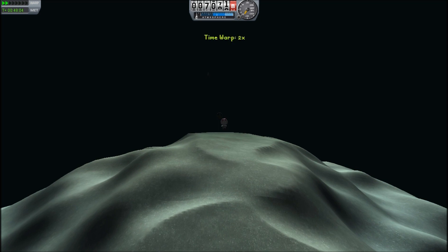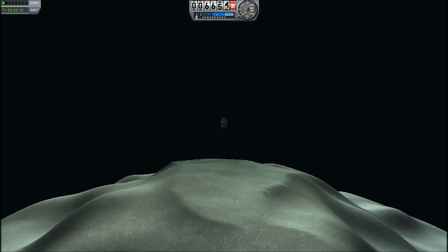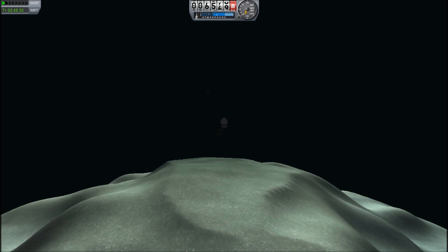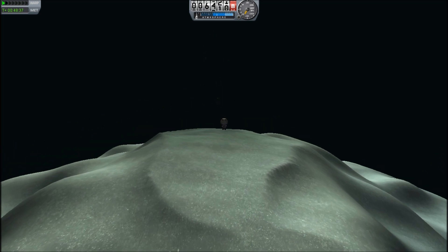He really can land on Minmus and return to the craft using just the fuel in the rocket pack. So the entire team came up this time because Bob really didn't believe him, and not only doubled but tripled the bet if Jebediah can manage this landing.